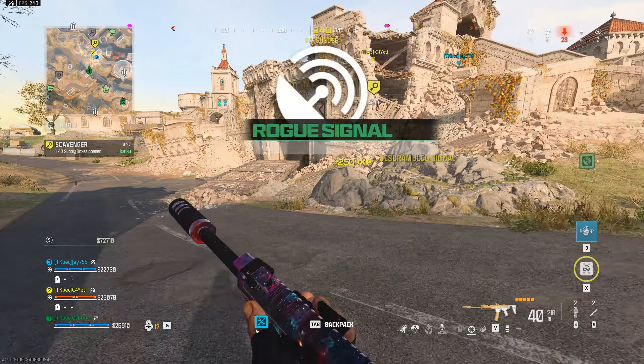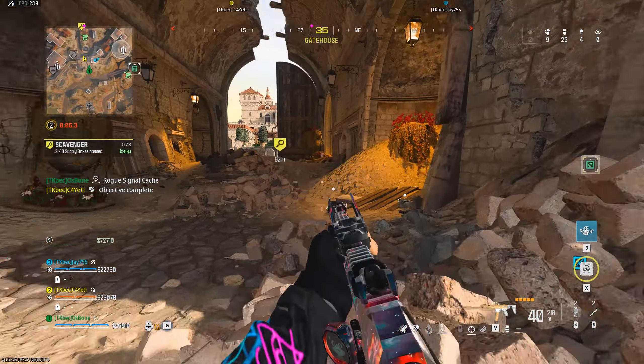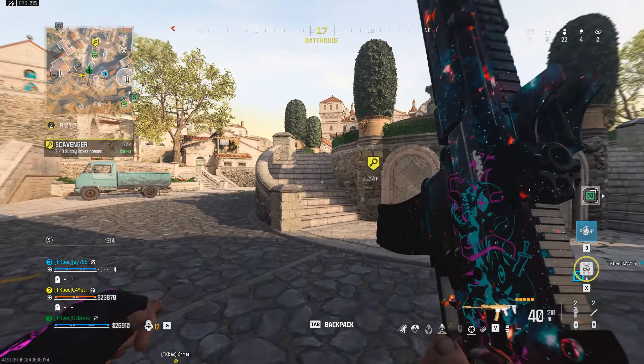Top notch performance. Transmitted quarters to a valuable weapon crate. One supply box remaining. Move and secure that daggum thing. Hostiles, deploy the Mosquito.